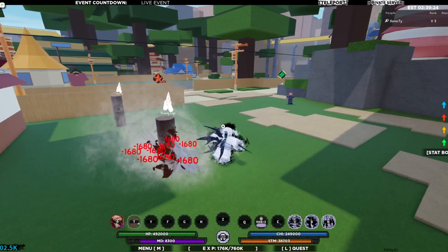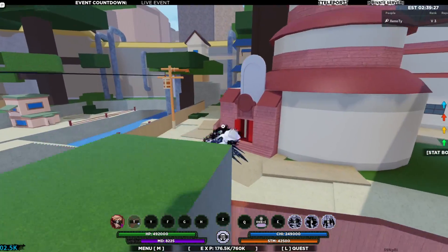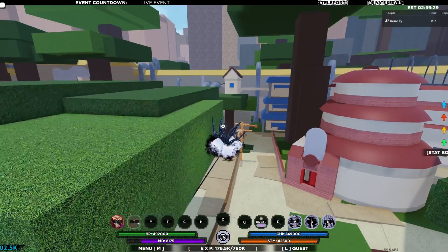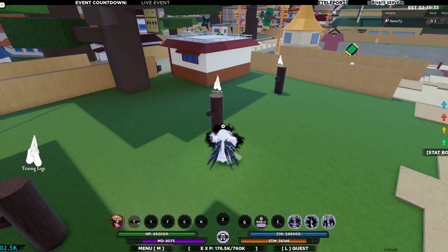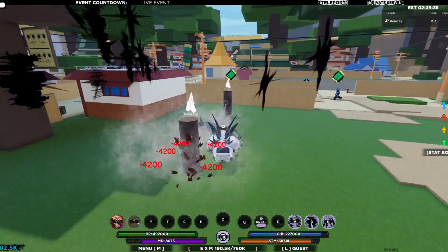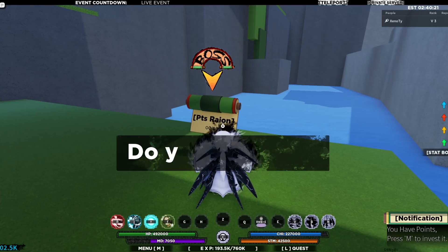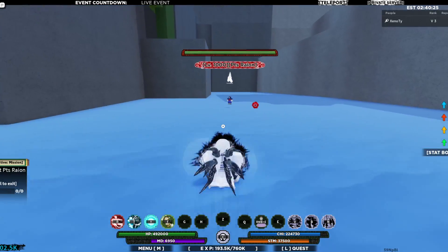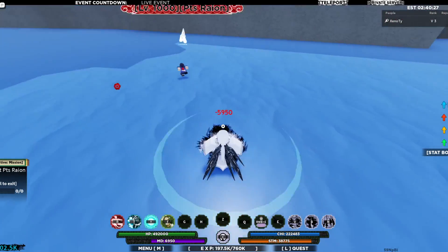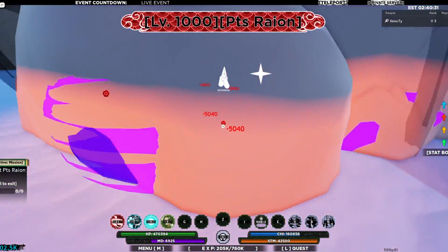Just FYI, this mode gets stronger with the rabbit mode in the dimensions — I decided to showcase without the dimensions so you guys can know the base numbers. That's really the full showcase. Let's try going against a boss — we're going against PTS Ryan. Let's do this. Q-spec started off — he's definitely not surviving this.